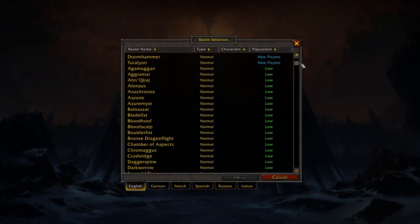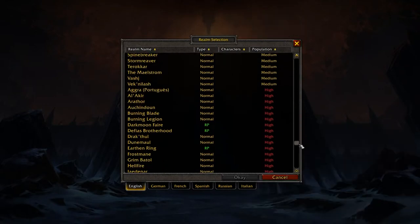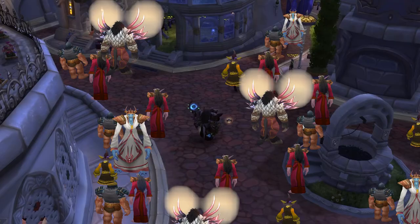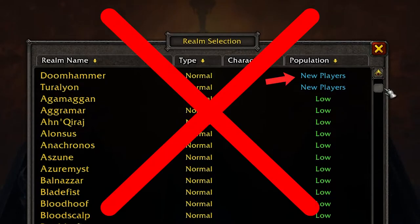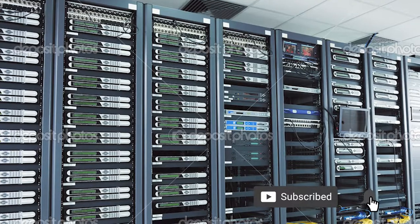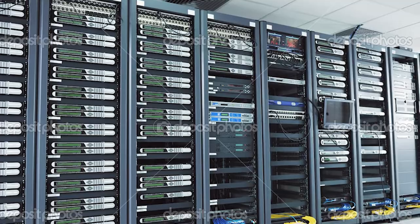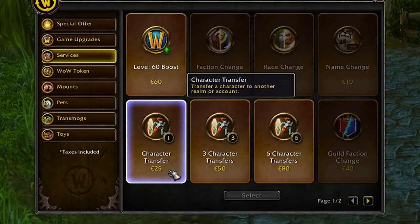When choosing a server to play on, either pick the one your friends are playing on, or if you're alone, make sure to pick a full server. Full servers are not literally full — it's just an indicator of popularity. The game will automatically put you on a server marked as new players, but those are usually pretty empty, don't have a flourishing economy, and you still want to choose a popular server to avoid spending $25 on a server transfer in the long term.